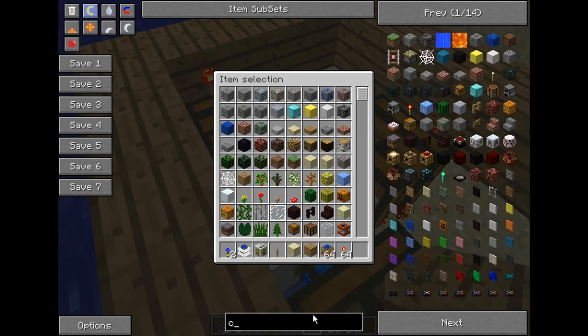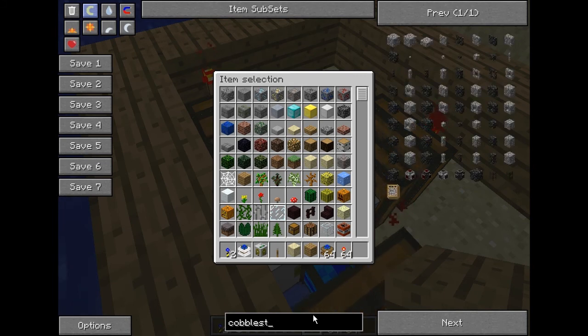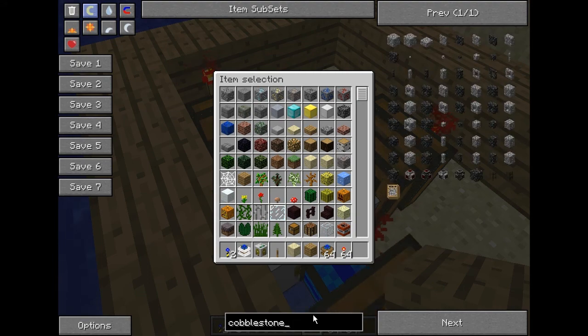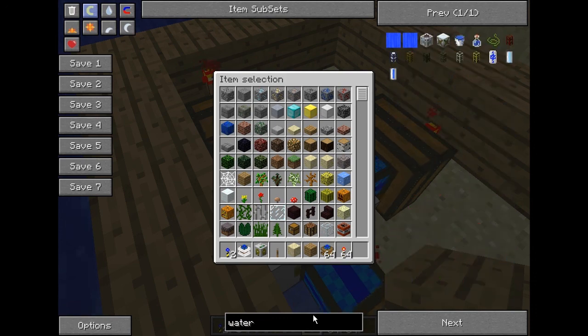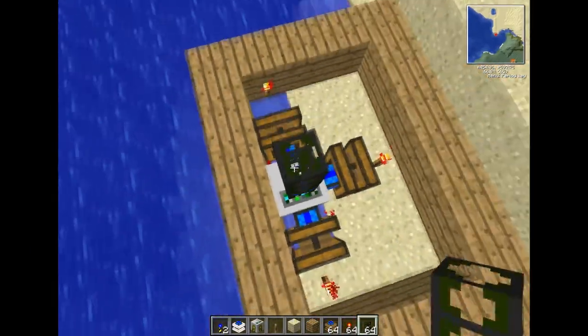Cobblestone waterproof — it's spelled cobble, stone. Cobblestone waterproof, ok. I think you need to put waterproof first. I need to familiarise myself with the names of the items. Waterproof — there we go. So waterproof iron, gold, stone, cobblestone — I think I'll stick with cobblestone, this is the one I used in the practice.